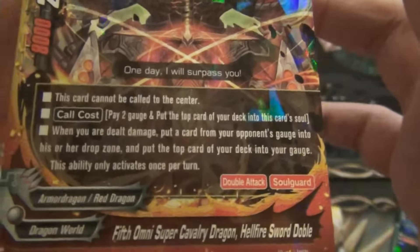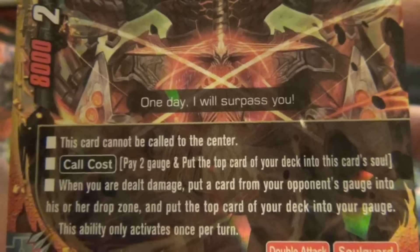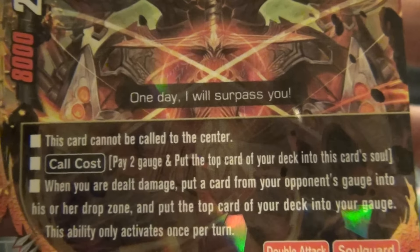Fifth Omni Super Cavalry Dragon Hellfire Sword Double: 8/2/5, size 3. This card cannot be called to the center. Call cost 2 gauge; put the top card of your deck into the soul. When you are dealt damage, put a card from your opponent's gauge into his or her drop zone — once per turn. Double attack soul card.